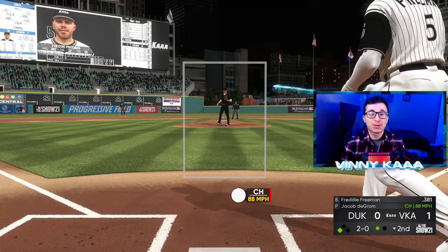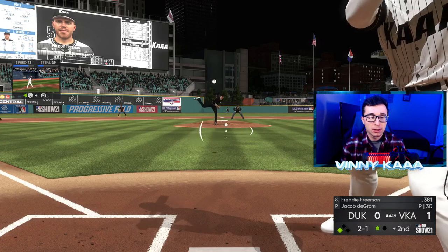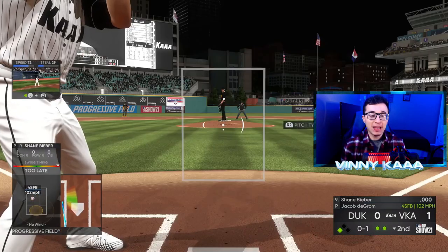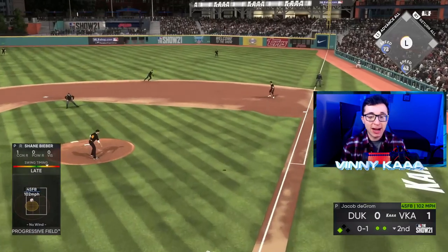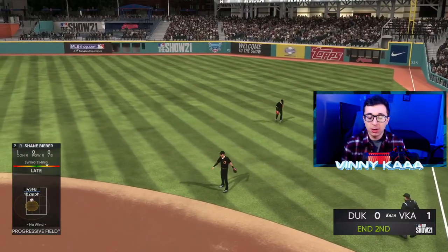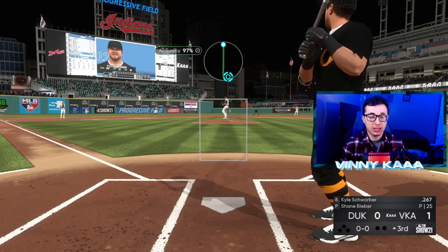Freddie Freeman is absolutely ridiculous — he should be my number three hitter. Tatis is normally two, and Mantle is normally down a little bit more. That's not going to get the runner in. Can Bieber help himself? Not going to get down. After the leadoff double, we do leave him stranded on third base. Bieber pitching really well though — let's just keep it going like this.